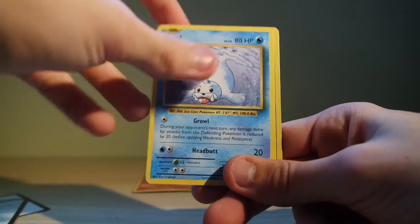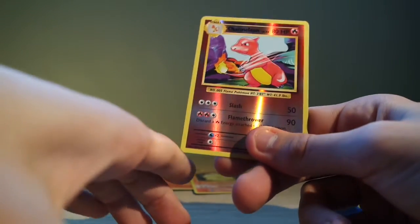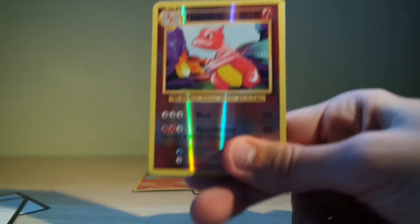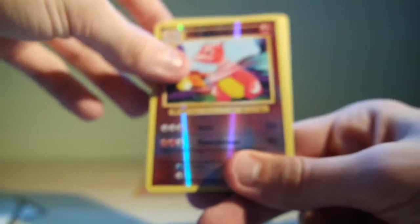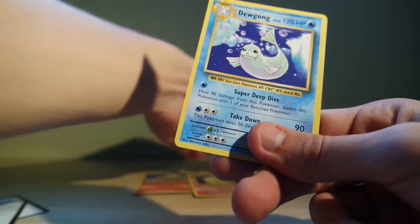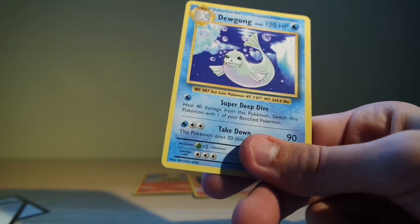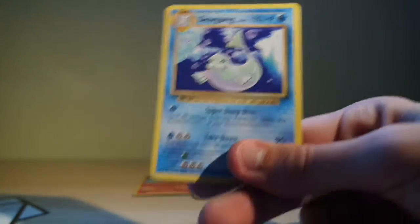Then we have a Poliwag, a Seel, and a reverse Charmeleon — man, I really do dig all these fire types. Last but not least we have a Doduo, and I'm gonna put the Charmeleon together with Ninetales and Brakeson. I'll put Sentrue there as well because I really like the reverse cards.